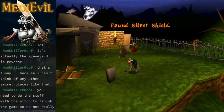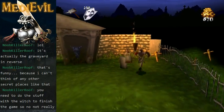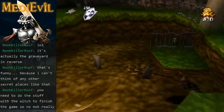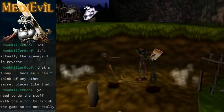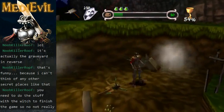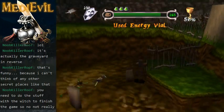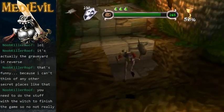We got our first silver shield, which allows us to mitigate 250 points of damage, which is nice. I don't think I need the gargoyle just yet. I'm not going to use my shield just yet because there's an energy vial here. It's not actually full health from an energy vial, but it's about as close as you can get, really.